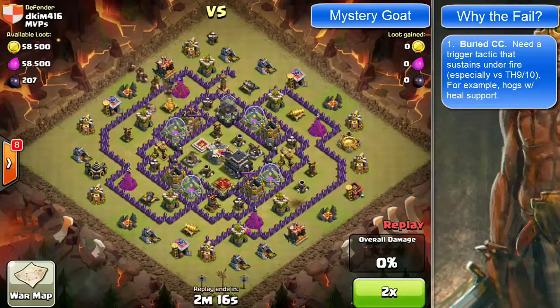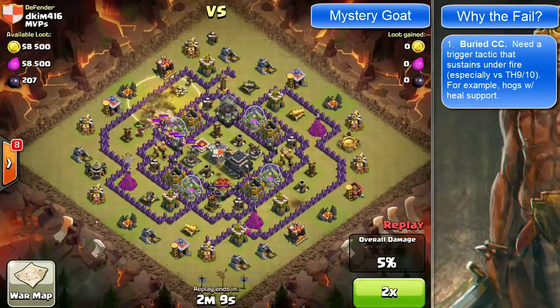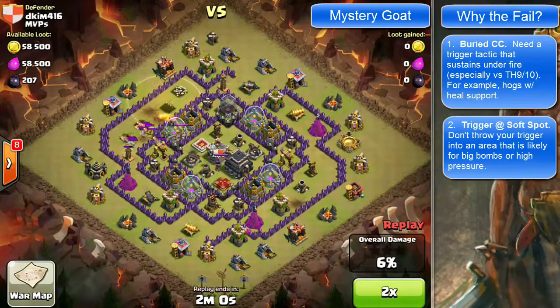I'm assuming he's doing hogs here, and he should have done what he just did — one hog with heel support — but earlier. Notice how he attacks at a point where there are a ton of ways that trigger team is going to get smacked down, and once you get smacked down you don't get up. He lost over 25 percent of his army right there, and he still didn't even have the clan castle troops killed off.